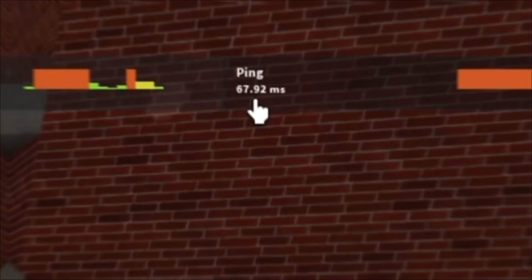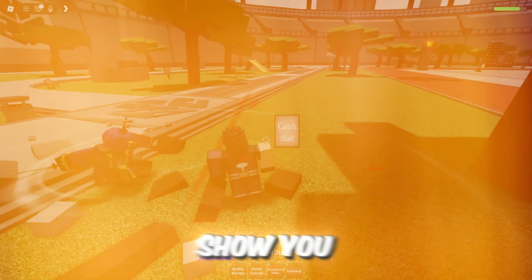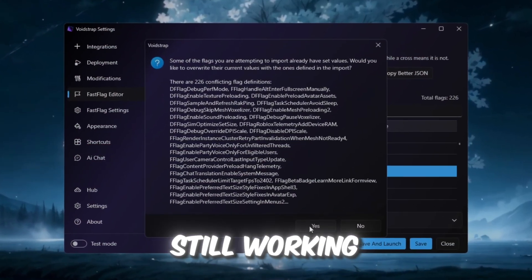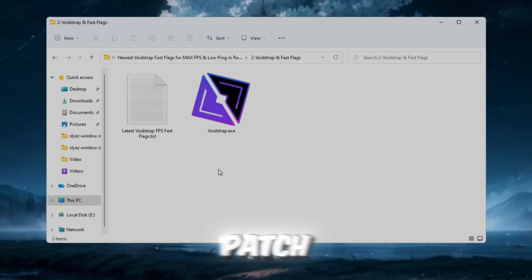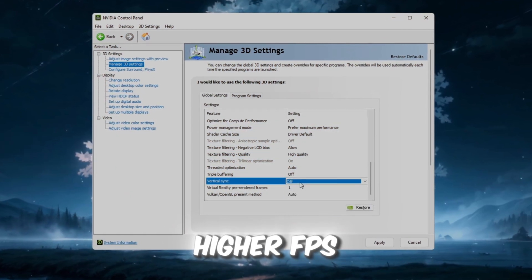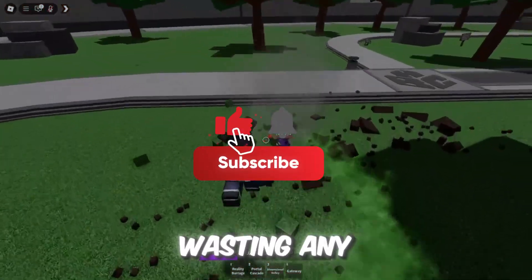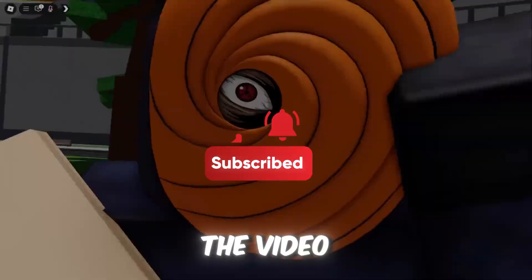Are you struggling to get high FPS and low ping after the newest Roblox update? In this video, I'm going to show you the newest Voidstrap Fast Flags that are still working right now, even after the recent patch. These exact settings gave me much smoother gameplay, higher FPS, and way lower ping in every Roblox game. So without wasting any more time, let's jump straight into the video.